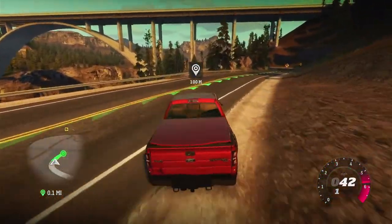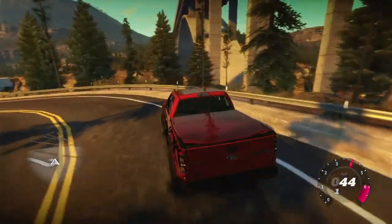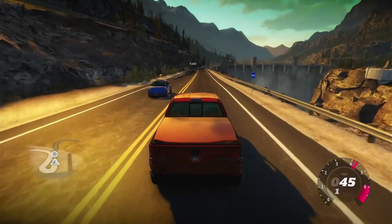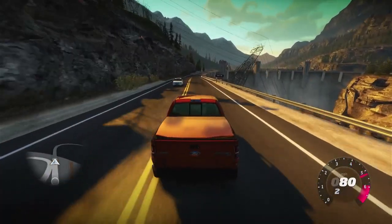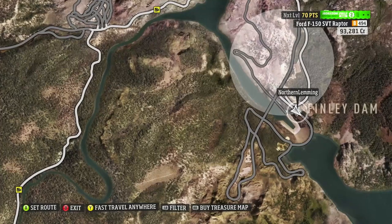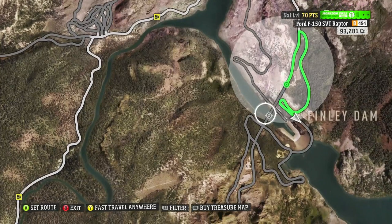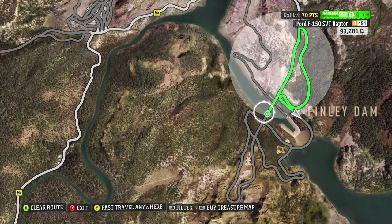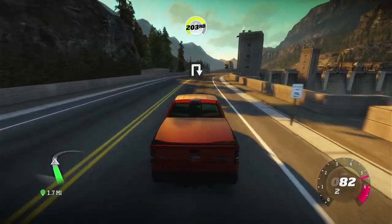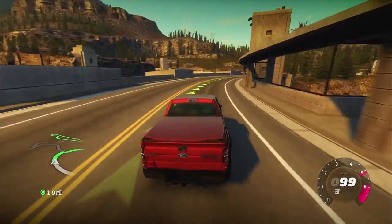Quite an impressive bridge — wouldn't want to fall off that. Right, this is where I guessed the barn find would be, and it looks like I'm wrong. Not only that, I'm coming out of the search area. Let's have a look on the map. I think I need to go back. What if it goes to that? It still wants me to go that way. Interesting. Turn around? Well, I'm not going to — apart from anything else, I want to go around this thing. Recalculating route.